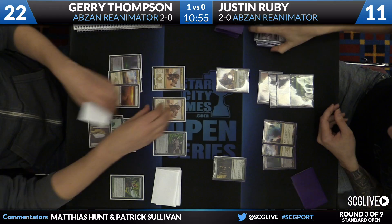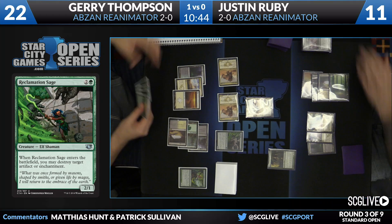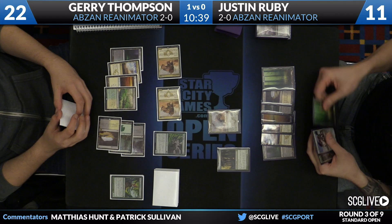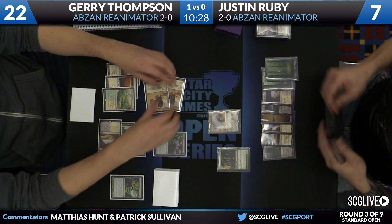And the draw for Jerry — a huge one. It's a Reclamation Sage that takes care of the Whip, and the Siege Rhinos go back on the attack. Now Justin, who used to have a lot of gas out of his graveyard, now has a hand of very little, and Jerry's still got the Hornet Queen left in hand. Banishing Light is the draw for Ruby, but he is now behind — he spent that last turn developing his graveyard just to set up for the future, but once Jerry blows up the Whip of Erebos that turn ends up not mattering for much.